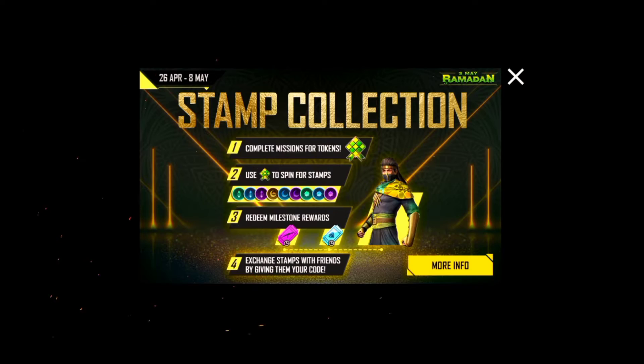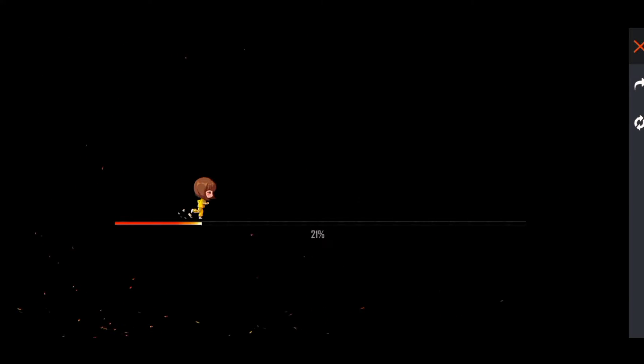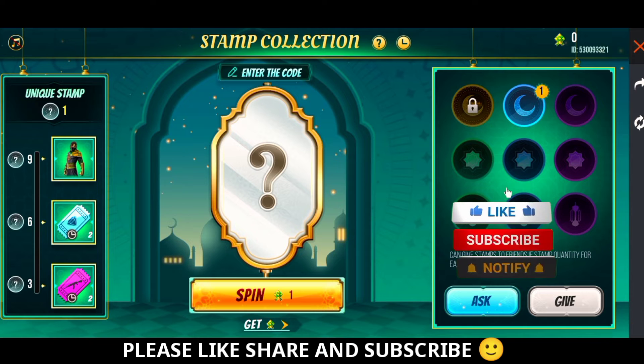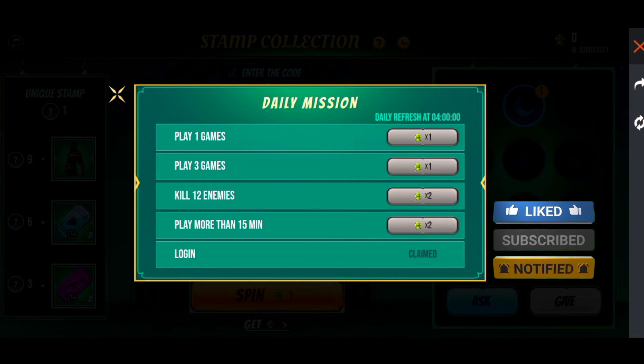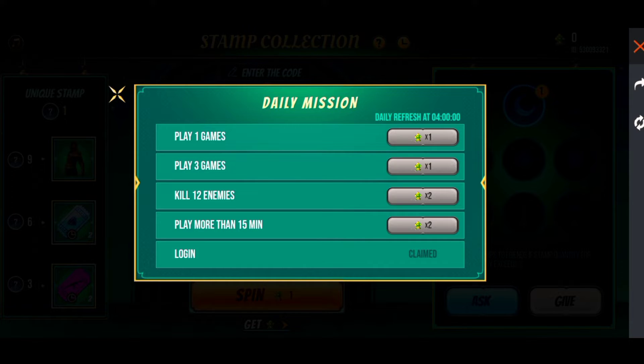I have restarted the game, so now I am going to tell you what to do. I am going to tell you how to get this token — this green color token. You will get this token one day and you will spin it.